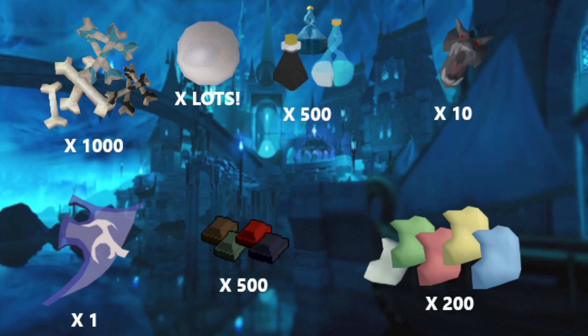Also pure essence, because there's new runes coming with Necromancy, so I need to stockpile lots of pure essence so I can make these new runes as they come out. I didn't set an exact amount, but I just put lots, because you're going to need lots of pure essence to make lots of runes.